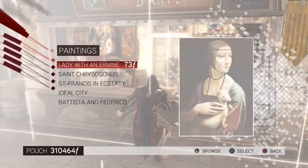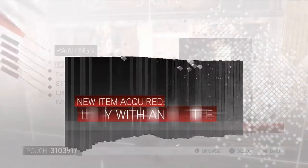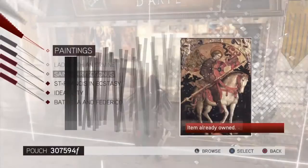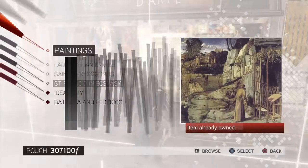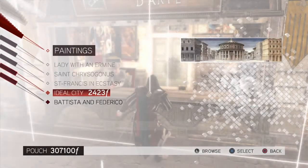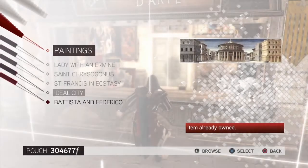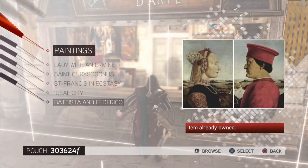So all we're going to do is buy the paintings. So that's Lady with an Ermine. Buy Saint Chrysognus. And we buy Saint Francis in Ecstasy. We buy the Ideal City. And we buy Battista and Federica. Okay, so that's it for Montereggioni.